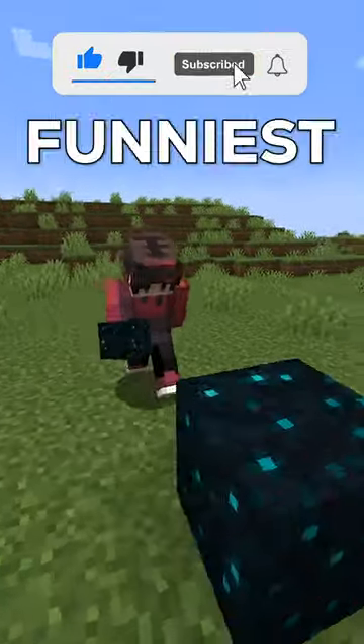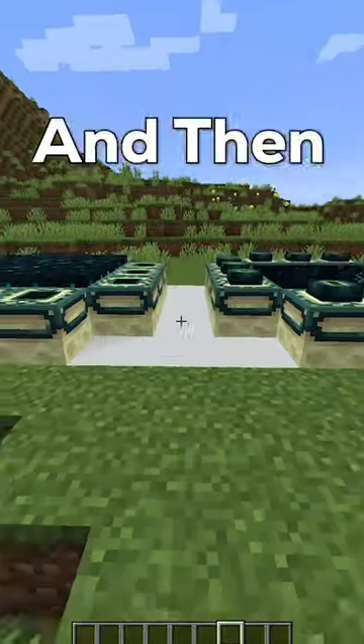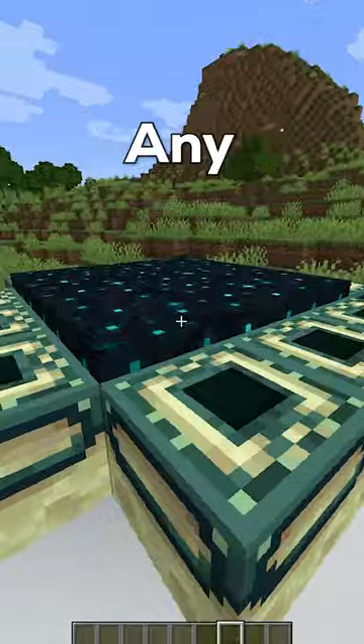Sculpt blocks can be one of the funniest ways to troll someone. All you gotta do is place it inside of an n-portal and then it will look like the n-portal's lit without any eyes of ender.